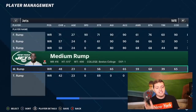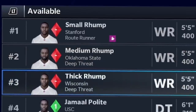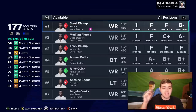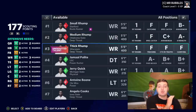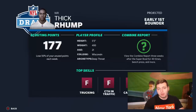Within the first part of the experiment, we're going to take all five of these players, bring them into practice mode, and manually time their 40-yard dashes. In the second and final part of today's experiment, we'll jump into franchise mode to test out three rumps — Small Rump, Medium Rump, and Thick Rump — at the combine. It says to view the combine report three weeks after the Super Bowl for 40 times, bench press, and more. So they're actually going to go through the combine, and we'll see their scouting report and official 40-yard dash times.